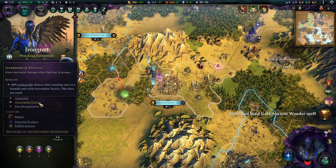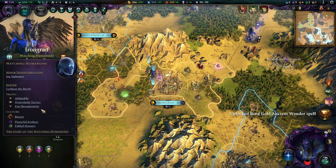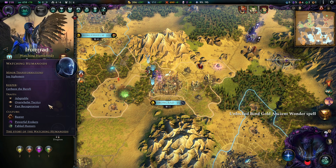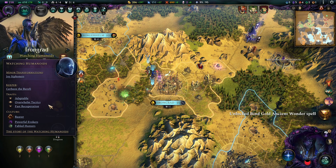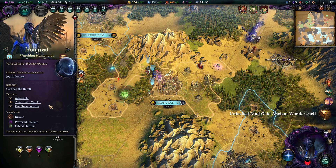Overwhelm Tactics or Fast Recuperation is replaceable — you can go for your own liking. There's a lot of things you can do there. I picked these up because I like the hard-hitting crits and I like the availability of HP on my troops, as we are not vouching into too much support here.